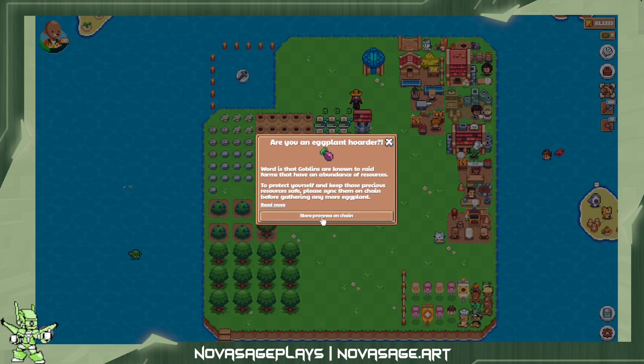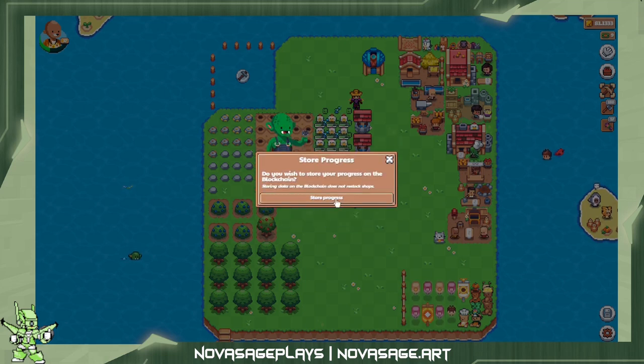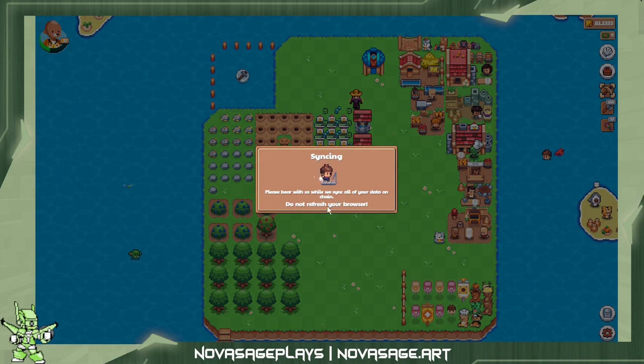Alright, well I guess we'll just have to store progress on the chain anyway, so that way we can sell some of our items on the third-party marketplace. I'll just go ahead and do this transaction.